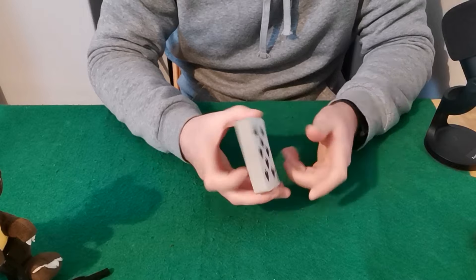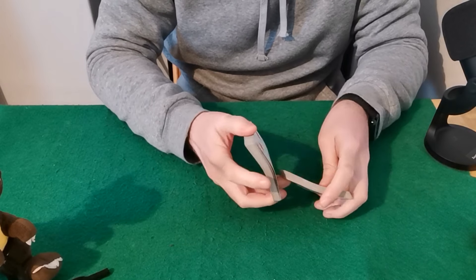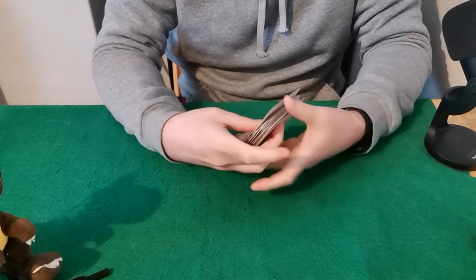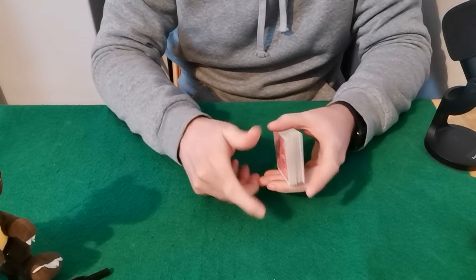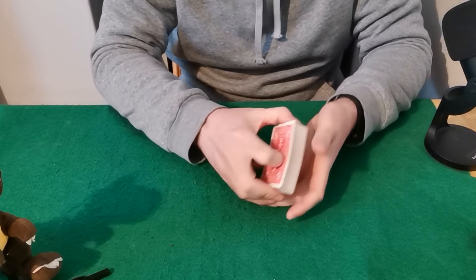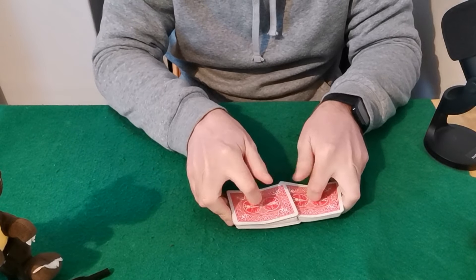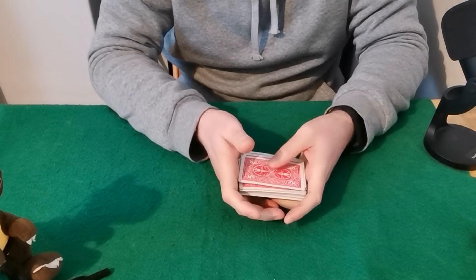So for today's one, you need to know the bottom card. Your spectator can shuffle the cards, you can shuffle the cards, it really doesn't matter. When you get the cards back, you can just square up the back, quickly grabbing a peek at the bottom card. Or you can give it one more shuffle, just noting the bottom card. For my purposes, the bottom card is the Five of Diamonds. You don't want to make it obvious that you're looking at the bottom card.